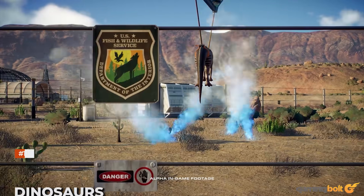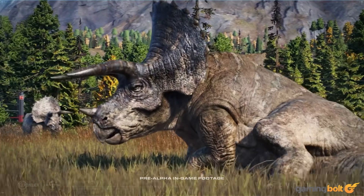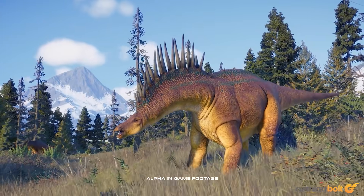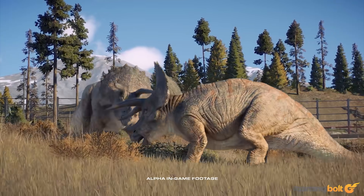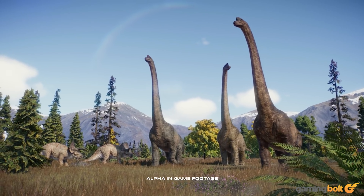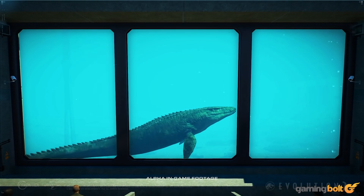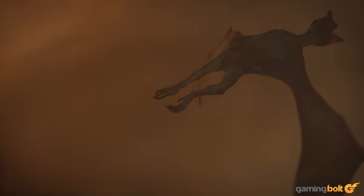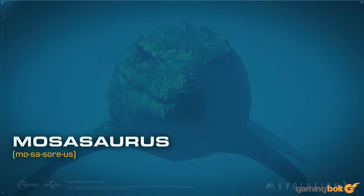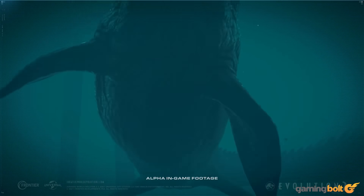Dinosaurs. Obviously, Jurassic World Evolution 2 is about the dinosaurs first and foremost, and as any sequel should, it's going to expand upon its predecessor in this area as well. Frontier has confirmed that at launch, the game will have over 75 dinosaur species for players to unlock and put in their parks, which will include a mix of new and returning dinos. Notably, these will also include both aquatic and flying species. The previous game only added flying dinosaurs as post-launch DLC, while aquatic ones never made it into the game. So it's great to see both being included in the sequel right off the bat.